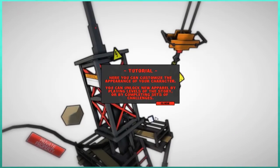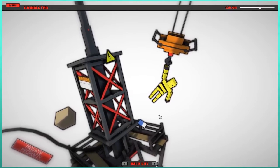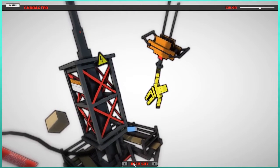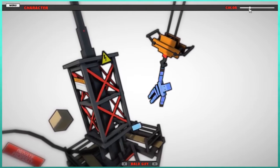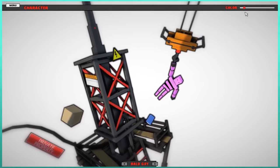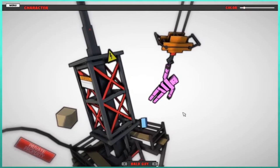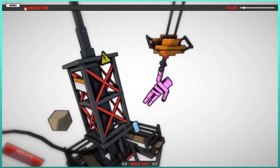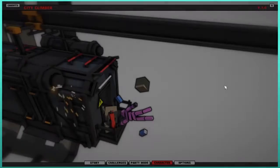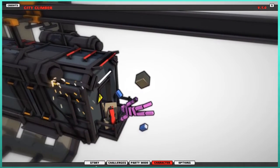Can you customize your character? Well, you can customize your character. Do you want to quickly customize? We can be bald guy. You can change your color. Oh, let's change our color. What color do you want to be? Let's be pink, because it makes me think of marshmallows — even though they're white. He does look like a nice marshmallow man. So even if the game becomes frustrating, we at least look like a fun marshmallow man. I think marshmallow man is going to die a lot.